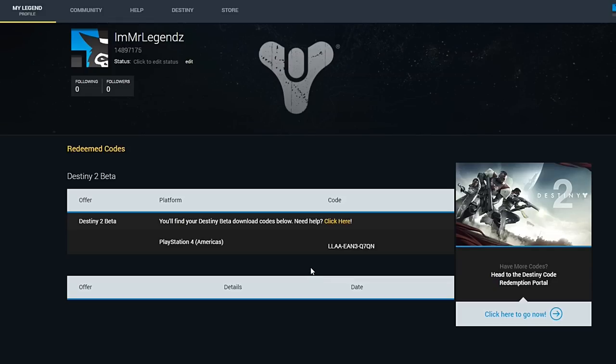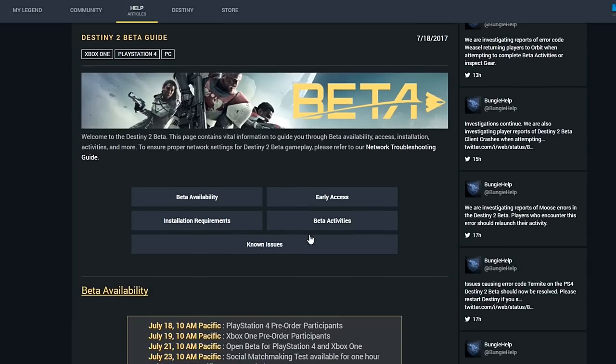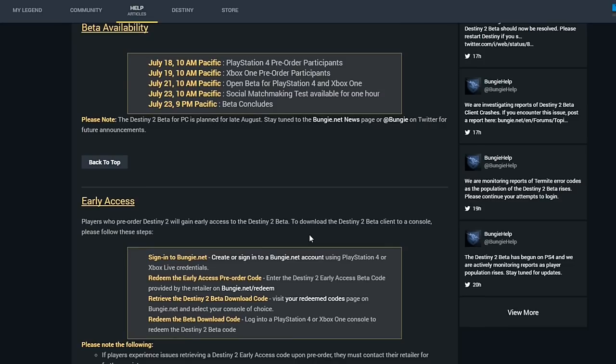I chose PlayStation 4, and as you can see, there is my beta code. Following the beta code, you can also click on different things within Bungie's website to get beta availability, early access, and much more.